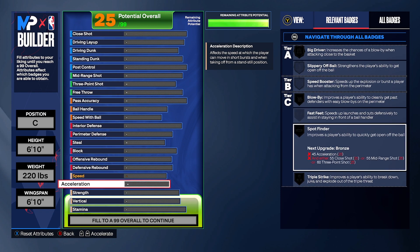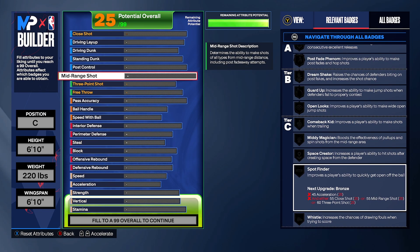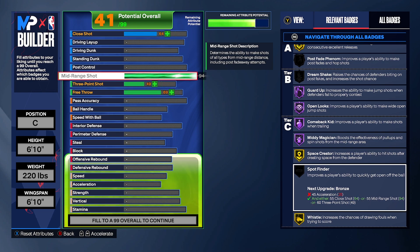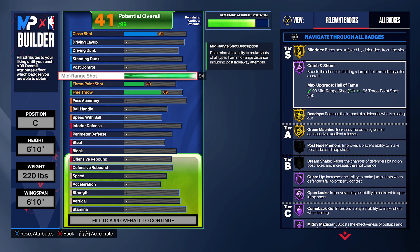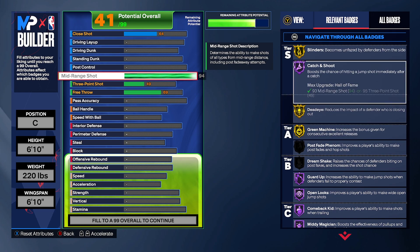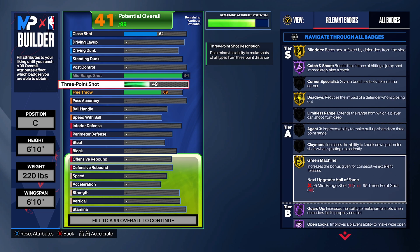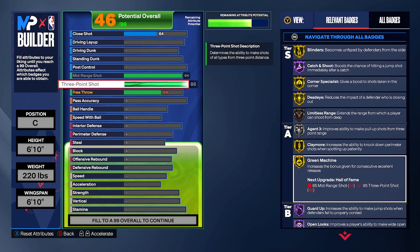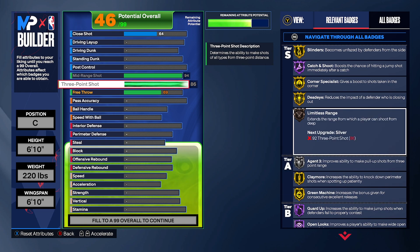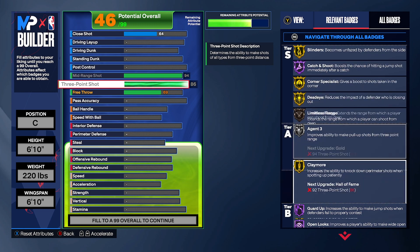Now for the shooting: we need catch and shoot, so max that out. Mid-range, max it out too. We get catch and shoot on Hall of Fame and guard up on Hall of Fame, so if people are closing out we've got that covered. Max out blinders as well. For the 3-point, max it out — giving you limitless range. We've got limitless, we've got corner specialist, and the shooting is going crazy right now.